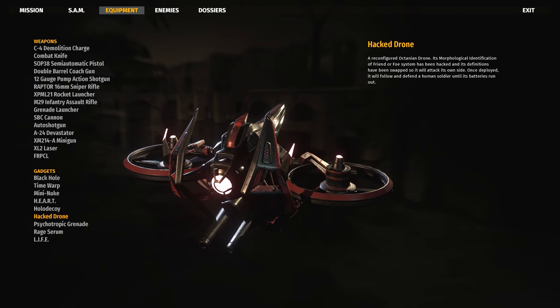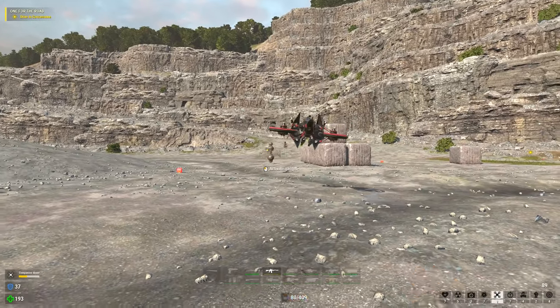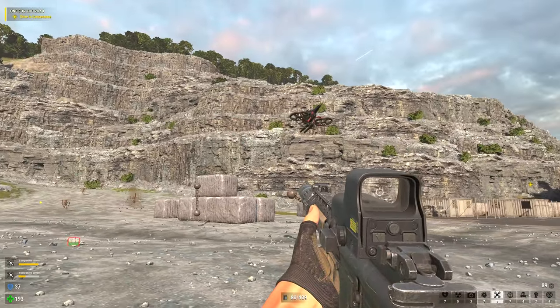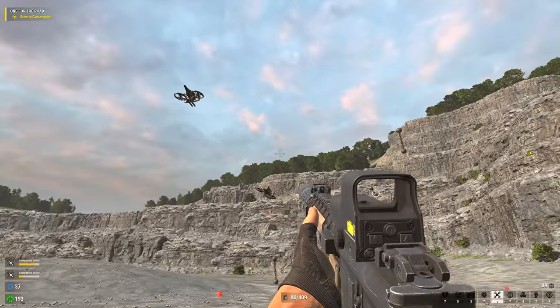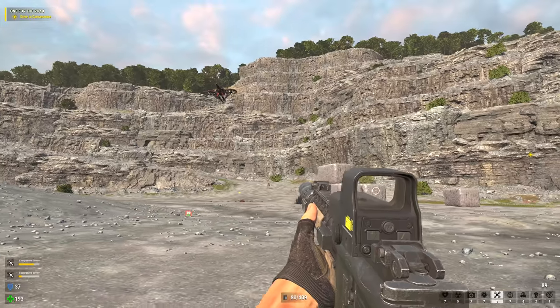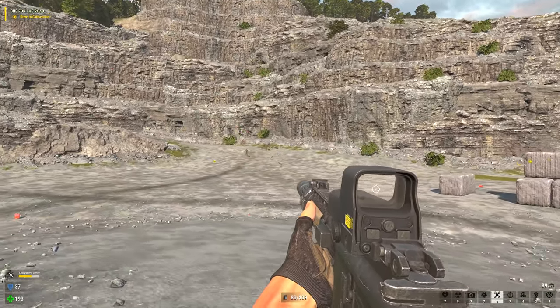Then we have the hacked drone gadget, which will allow Sam to actually sit back and relax while something else does all the killing for a change. The great thing about turning enemy drones against their owners is that you don't even have to care when they get destroyed. The hacked drone gets a death evaluation of 'Inconceivable!' out of 10.